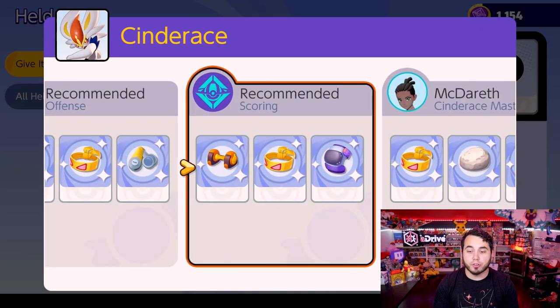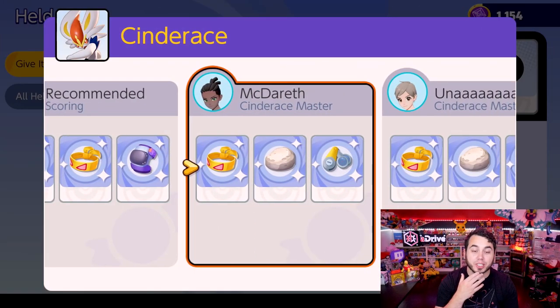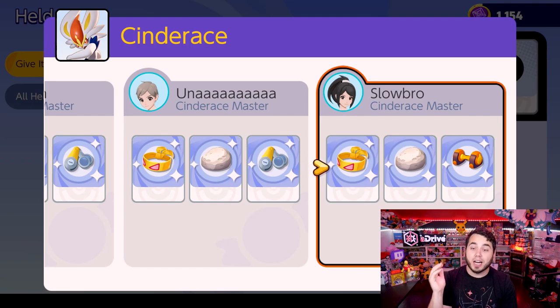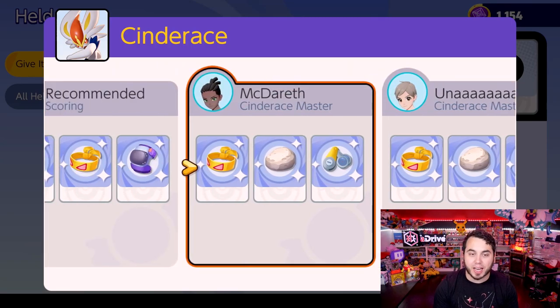Cinderace is a physical attacker, and you can see a lot of people using Muscle Band, Float Stone, and Scope Lens to increase critical hits. We also see Attack Weight, so when you're scoring you get that buff. The focus is on physical attack items for Cinderace.